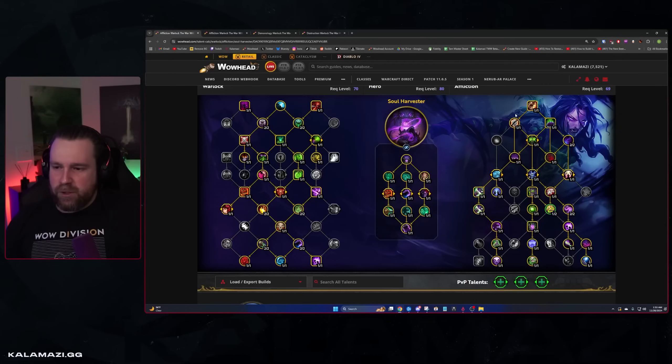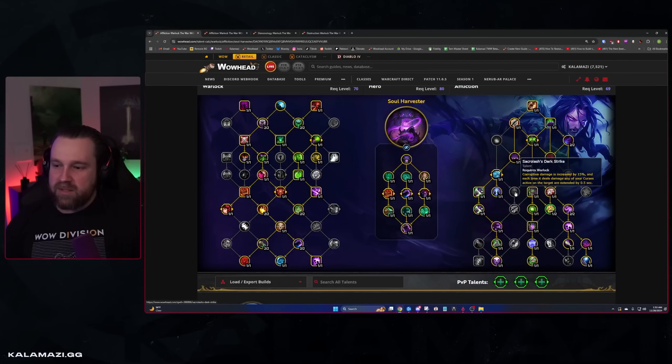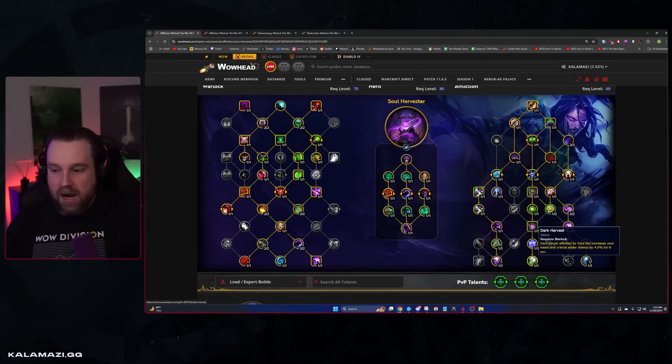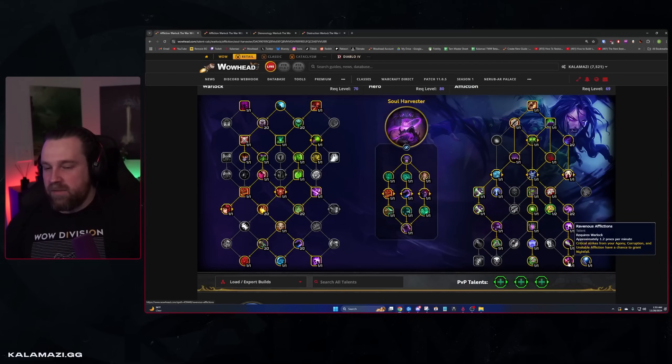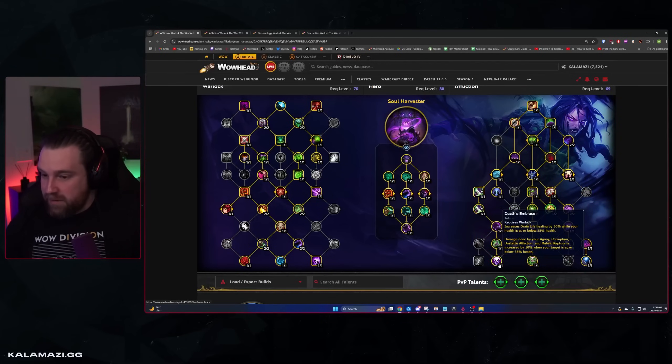Looking at the Soul Harvester spec tree: you're playing Vile Taint to reapply your Agonies, Summoner's Embrace, Drain Soul, Haunt, Improved Haunt, no point in Sacrolash, Dark Lair, Malefic Visionary, a point in Contagion, two points in Coil of the Weak, Crescendo, Improved Malefic Rapture, Malefic Touch, a point in Withering Bolt, Soul Rot, Malign Omen to give more dot duration after casting Soul Rot, Dark Harvest, and Creeping Death into Malignancy into Death's Embrace. I've seen some pull a point out of Embrace to put it in Ravenous Afflictions, but I'm not a huge fan — you have enough Nightfall procs from Soul Harvester regardless.